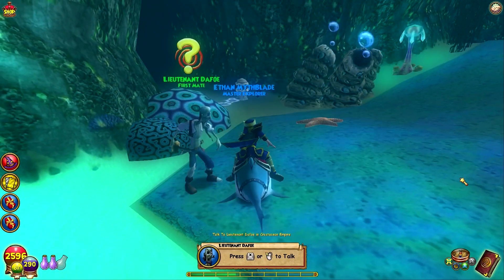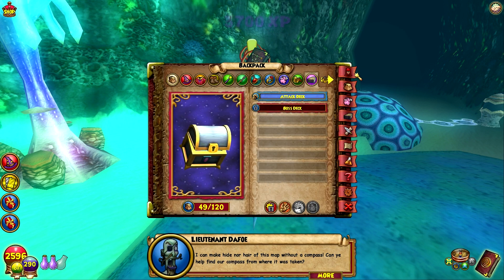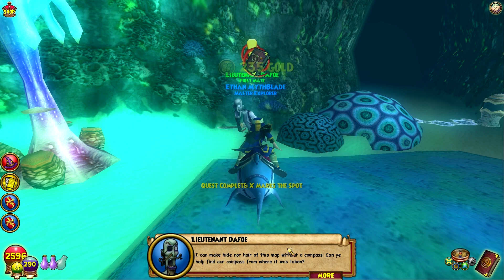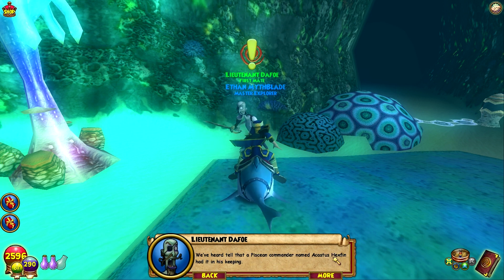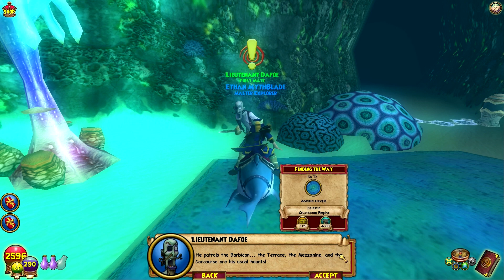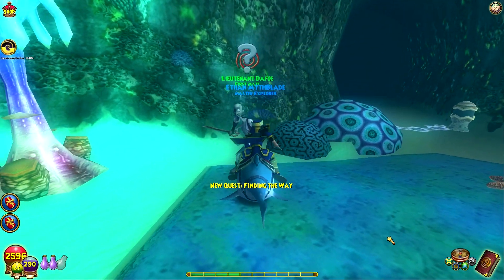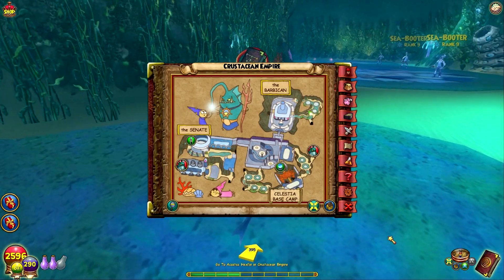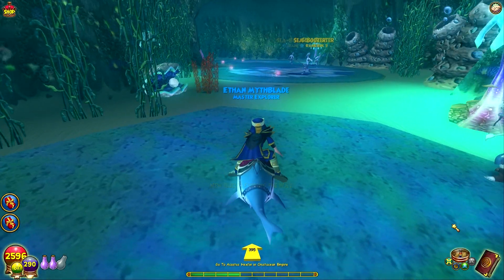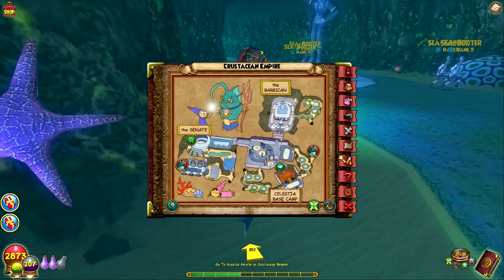'You found where the treasure is hid! It's not ideal but it's a sight better than empty hands. I can make hide nor hair of this map without a compass — can you help find our compass? We've heard tell that a Piscian commander named Acastus Hexfin had it in his keeping. He patrols the Barrican — the Terrace, the Mezzanine, and the Concourse are his usual haunts.' Castus Hexfin. We have to go on a search route or something.